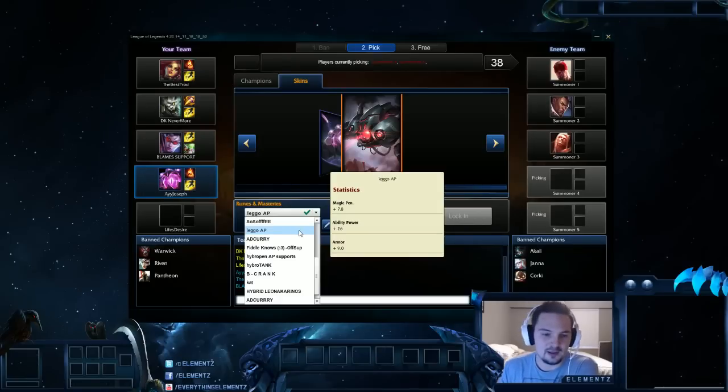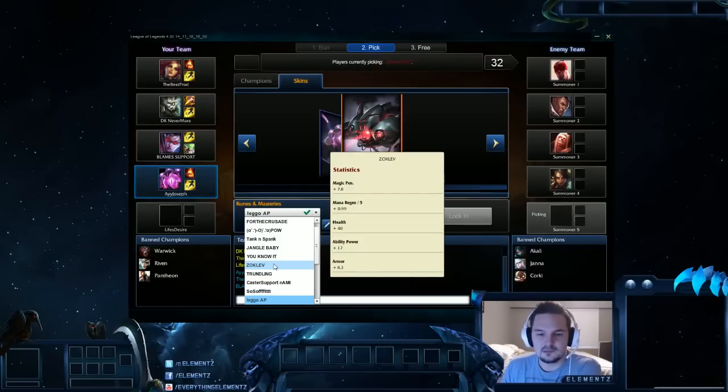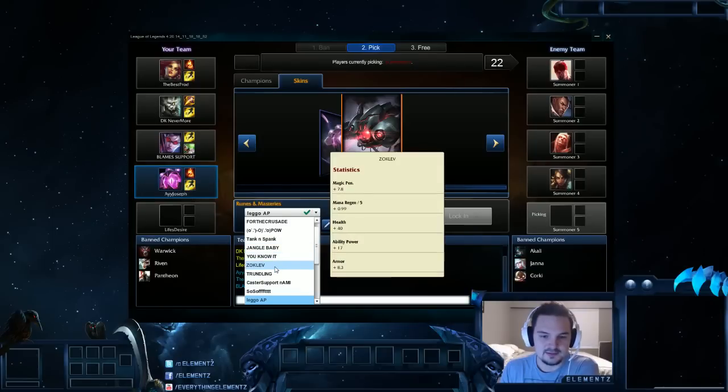I have another page with him I used to use, called More Regions, with HP — this is for lanes where I want to be a little bit safer. But generally I just go for the pure offense. You can see it here: some flat magic pen, a little bit of regen, basically one mana-up, five regen, forty HP, seventeen ability power, and eight point three armor.